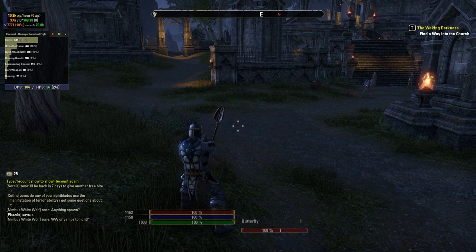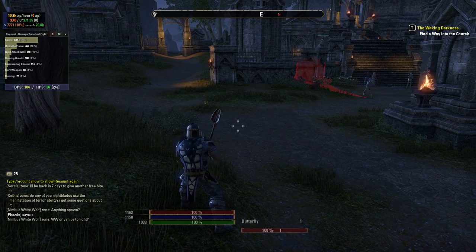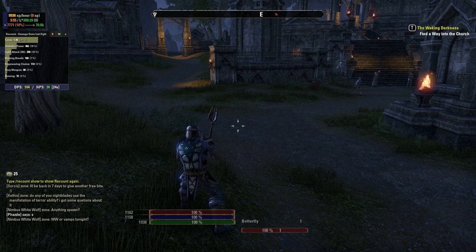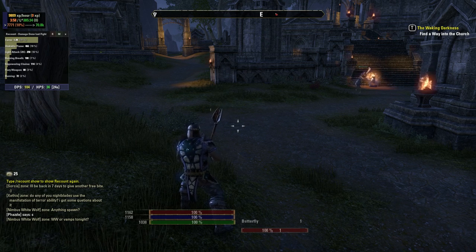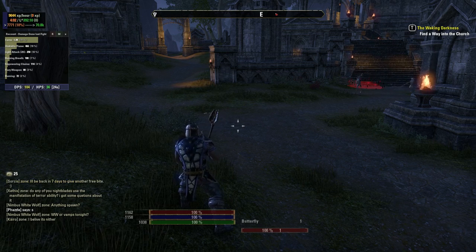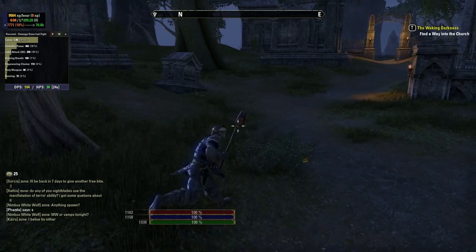Good morning everyone, this is Fazl from ESO Traveler. Today we are going to take a look at the add-on Recount and we are going to see how you can use Recount to maximize your damage per second and your healing per second and work out the kinks in your build and rotation.